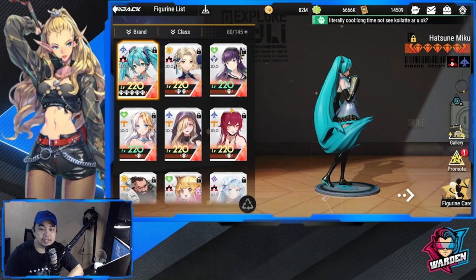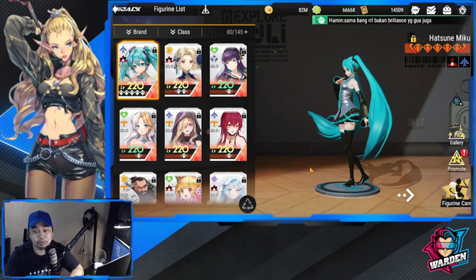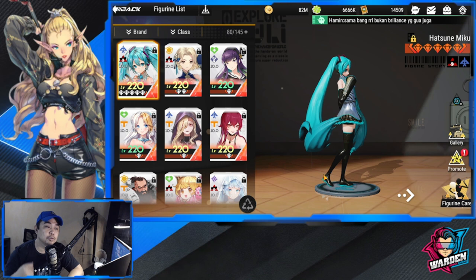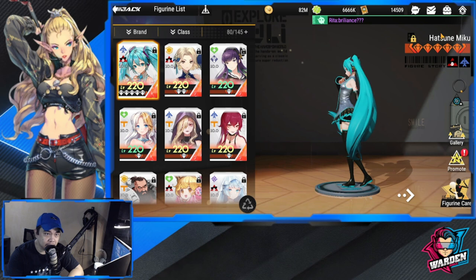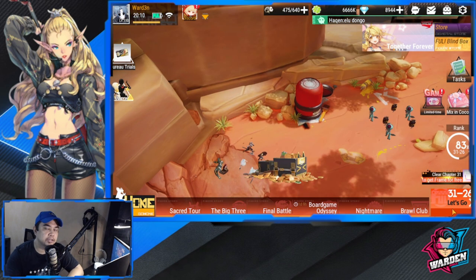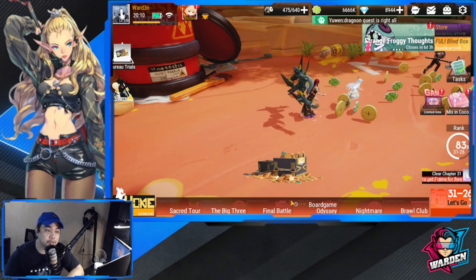Reaching 220 is the endgame, then getting your figures to five star is next, then parts, badges, enhancement, and copies — because you need to raise figures to five diamonds. The recycle shop automatically opens, and future figures will play a big part since some content requires future figures to clear. Even though I'm at 220, I have a few figures in diamond but I cannot get past stage 31-26. Even at 220, you still need to do all of these things to clear stages.